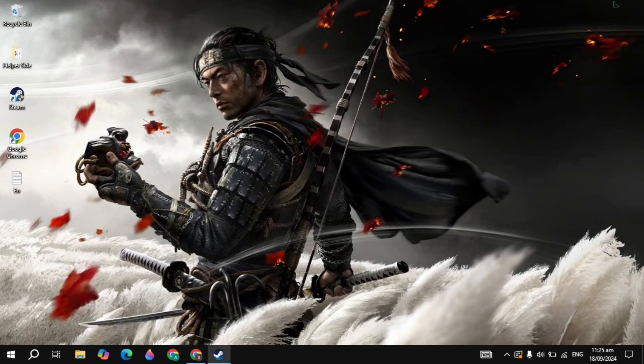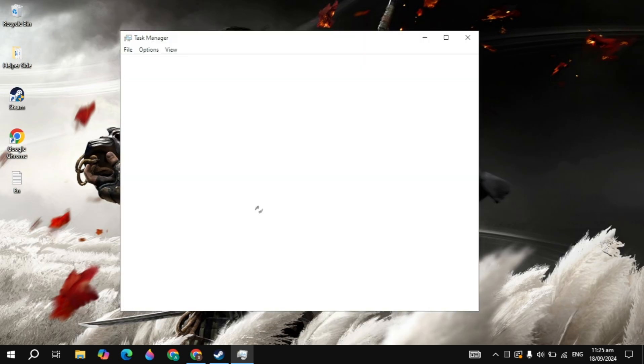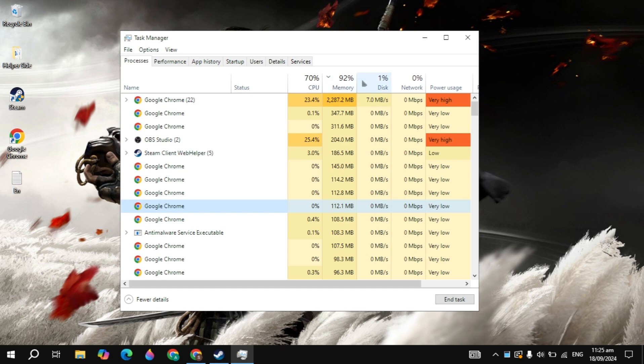First you have to close all the background processes from your PC. Right click on your taskbar and open up the Task Manager. Now here simply close all the background applications. If you see the memory or CPU is above 90%, then it means it's dangerous — you just need to close all the useless background processes from here.